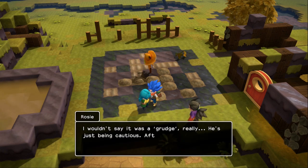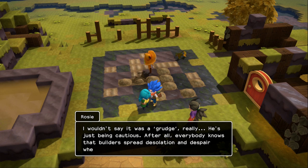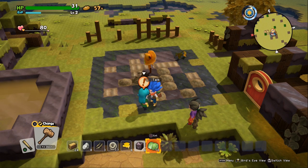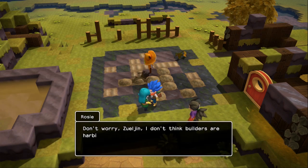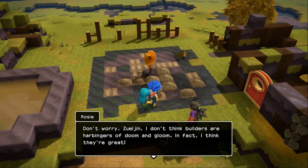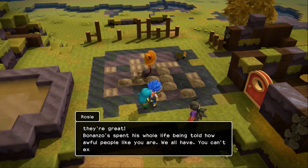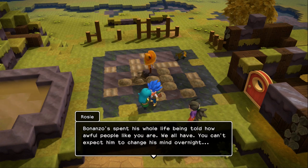They'll learn sooner or later that we're not a bad guy. Why has Beardy got such a grudge against builders? I wouldn't say it's a grudge really — he's just being cautious. After all, everybody knows that builders spread desolation and despair wherever they go. Desolation and despair was already here when we showed up, thanks. Bonanzo spent his whole life being told how awful builders are — you can't expect him to change his mind overnight.